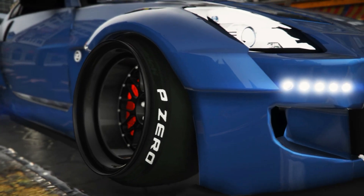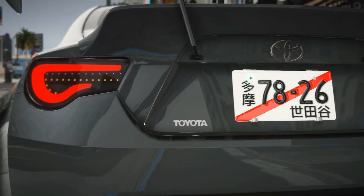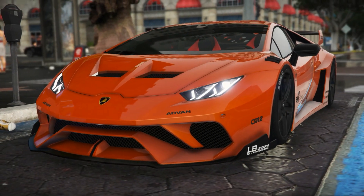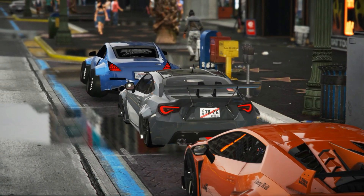And when it comes to luxury autos, we've got you covered. Check out the stylish Obey 8F Drafter and the prestigious Benefactor Schlagen GT — these premium rides will make you feel like a true VIP wherever you go. Now let's dive into the thrilling world of Lucky Wheels.